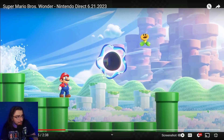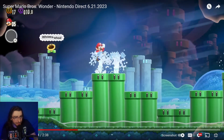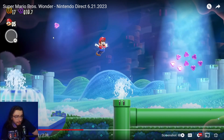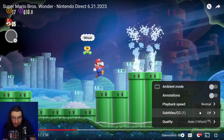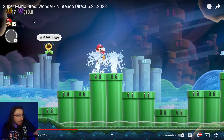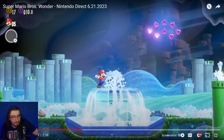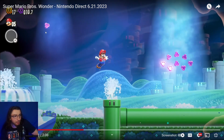Now this is where it gets trippy — we see the Wonder Flower and things get trippy. The pipes are going up and down, and there are little purple coins that are fractions of a coin. Up top you can see a decimal place, which means those tiny pink coins have less value. It appears each tiny purple coin has a 0.1 value, which is really interesting.